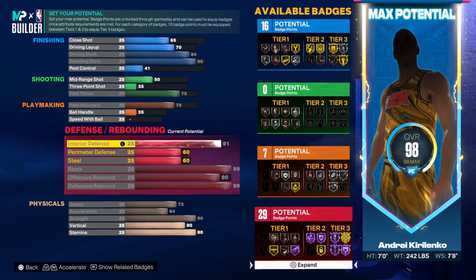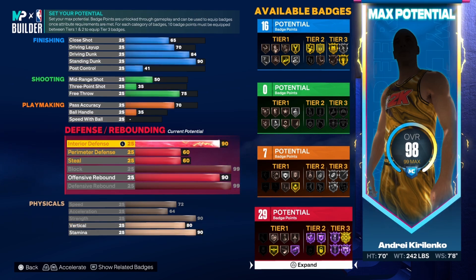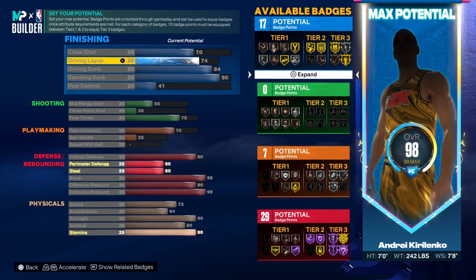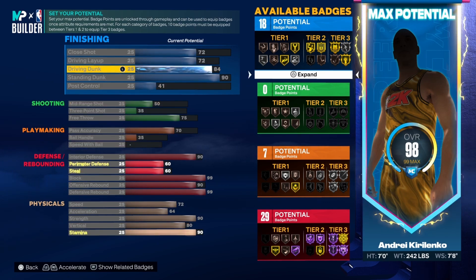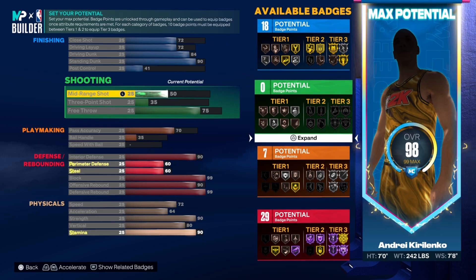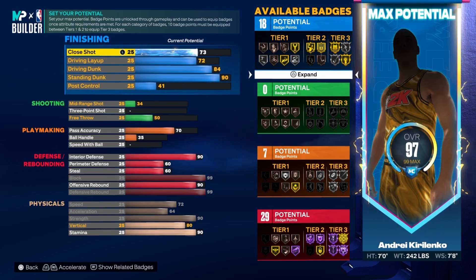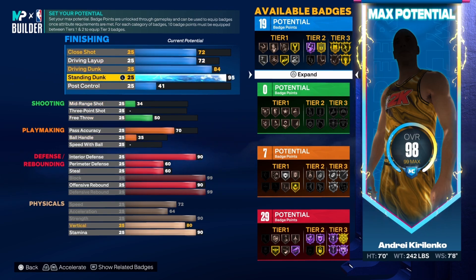99 for block, 99 for that, and you don't really need anything higher than 90 for interior defense. For the defensive version, you only need a 90 standing dunk — I'm pretty sure, someone fact-check that — to get those elite big man contact dunks. If you can't get them, just bring everything down. You can break it to a 95 easy, without any shooting.